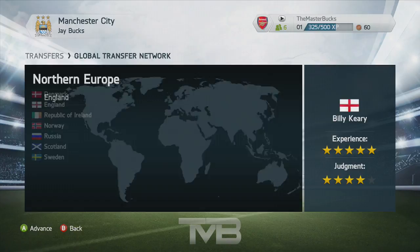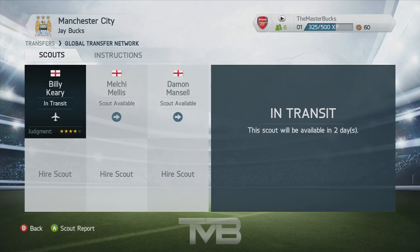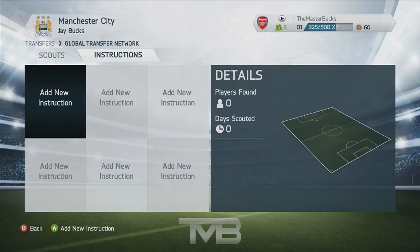The way a scout works is that you send them away to any part of the world — any country, whether that be England, France, Germany, any country you want. You put them there and they await further instructions. Instructions are a new thing in the Global Transfer Network, and these instructions are what your scouts go off when searching for players.